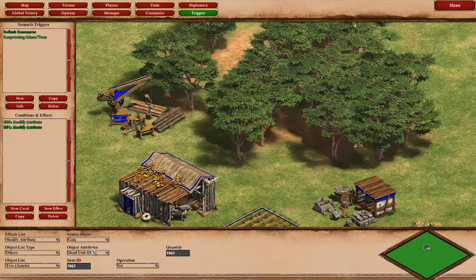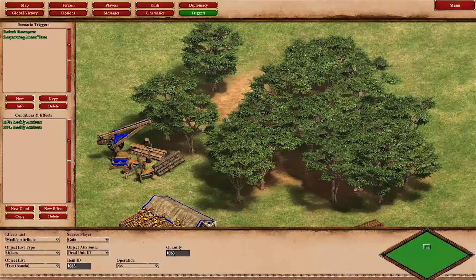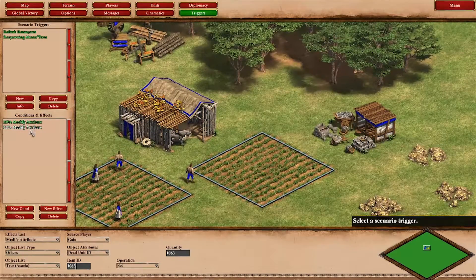In this case, here is the item ID of the acacia tree, and this is the dead unit ID I set it to. These two are the same, so every time an acacia tree gets destroyed, a new one will spawn at that position. Keep in mind that this does not allow you to do any cutting with onagers, since the trees will respawn right away. But using onagers to cut trees is something rarely used in scenarios anyway, so this should work for most cases.